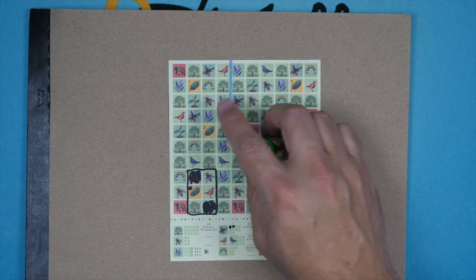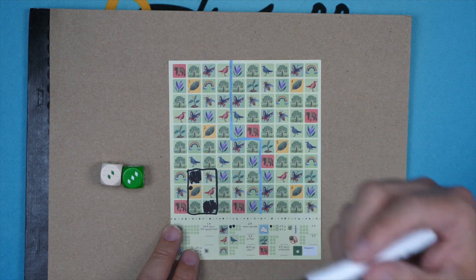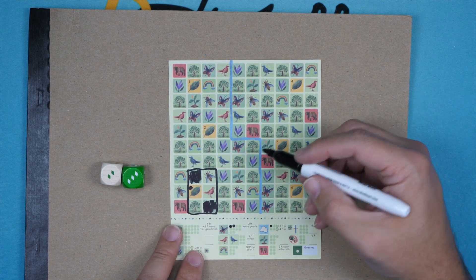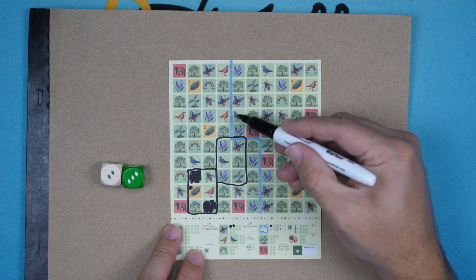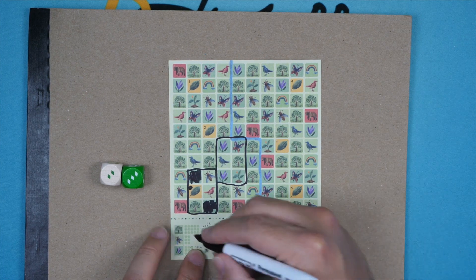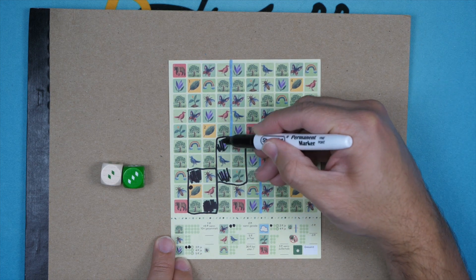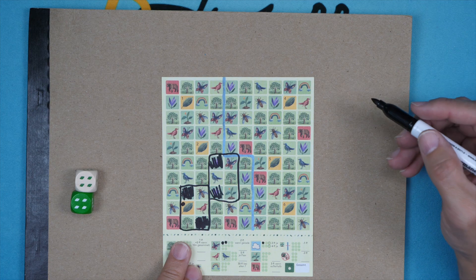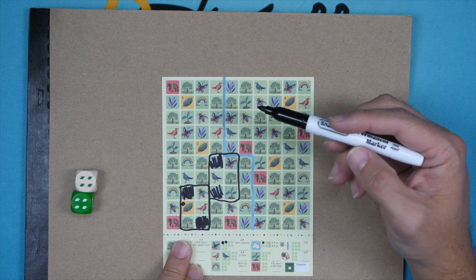That was my first roll. The next roll would be two by three — on every subsequent roll after the first, which must include my opening area, I just have to be adjacent to an area I've already utilized. So two by three here: I'll take these purple flowers. I want to invest in bees so I can score those together. Then it goes to four by four — that's very large, so now it gets tricky. I might have to cross the river.